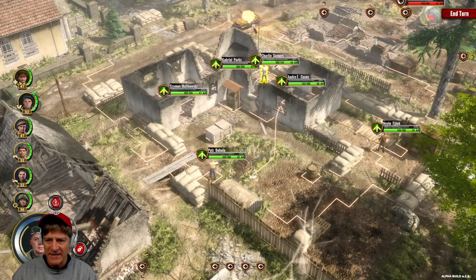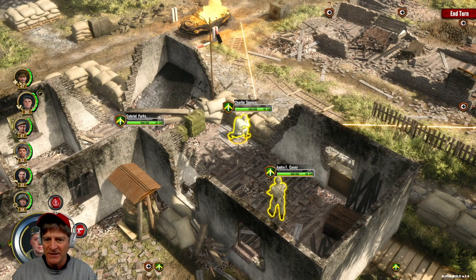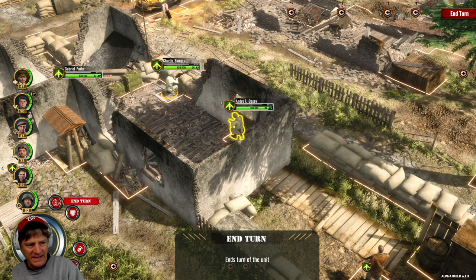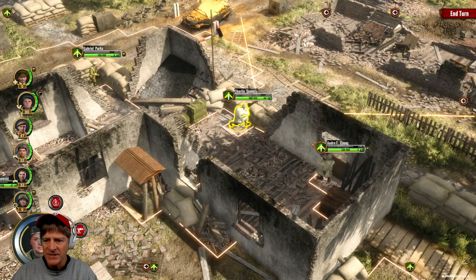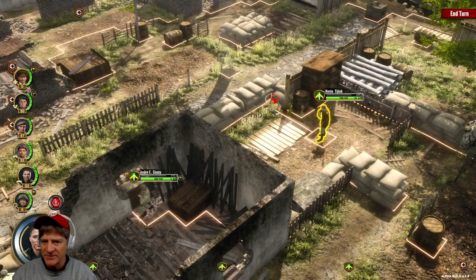We are defending in this house here. I have played through this just to check for bugs and didn't find any, so we're hoping everything works. Let's have Charlie Summers man the machine gun and Andre Casey come over here. I can see the four commands right beside my head — the one over my shoulder is Overwatch, so I'm going to click that. Gabriel Perks, we're going to run him over to this corner and put him on Overwatch too. The machine gunner apparently can't be on Overwatch.